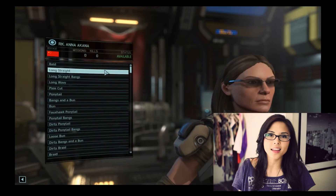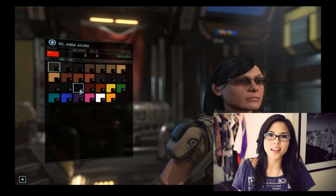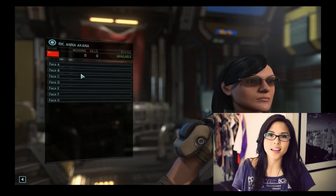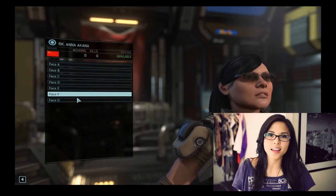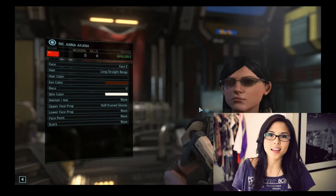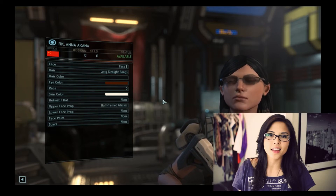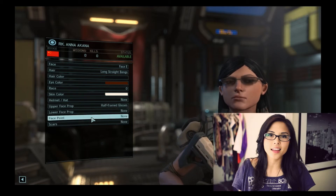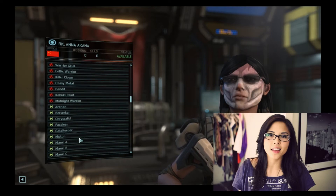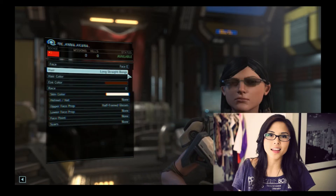Her hair is long. Her color is black. She's got a thin face. There we go. Let's go with that. Do we want to put face paint on that? Maybe a cat thing. No, we'll just stay pure.